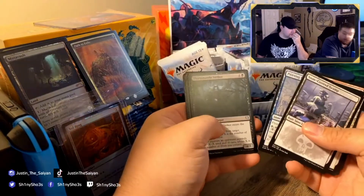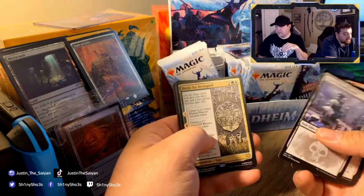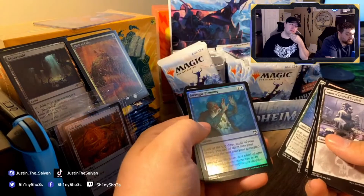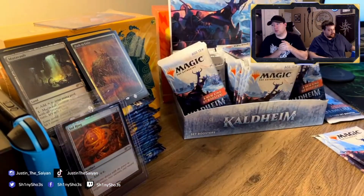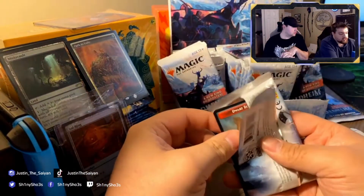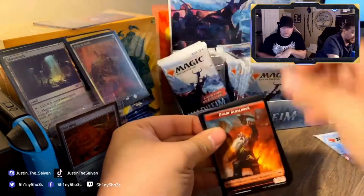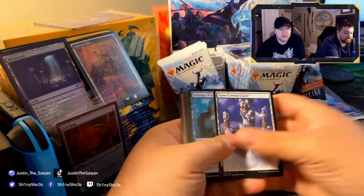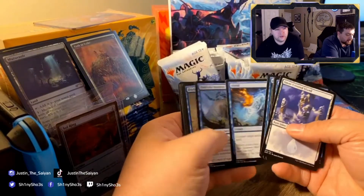We're moving through these pretty quick because most of these are commons and uncommons. Battle for Bretagard, Cyclone Summoner, Strategic Planning — that's a pretty good card. We might try to start linking price sources in our videos. The site is called TCGplayer — that's the one I always use, it's the one that always pops up first.